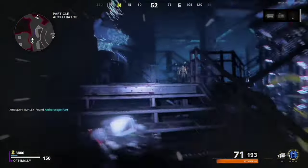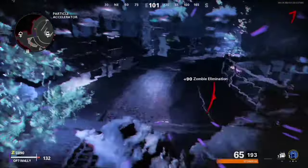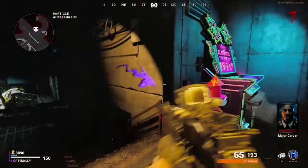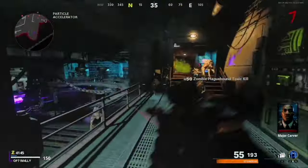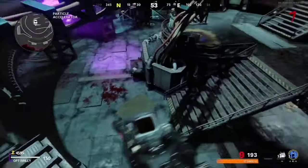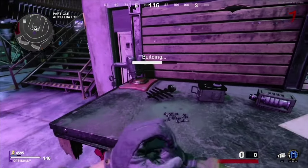After gaining all three parts, you will be sent back through the portal. After killing all the hounds, make your way downstairs to the bench below the pack-a-punch and craft the aether scope.